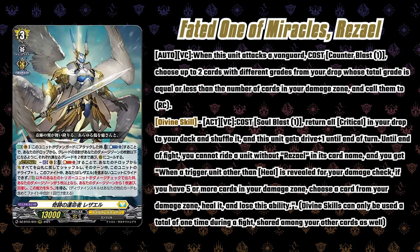Faded One of Miracles, Raziel. Its first skill is Auto: when it attacks a Vanguard, you counterblast one and choose up to two cards with different grades from your drop - the total grades has to be less than or equal to the number of cards in your damage zone - then you call them to the rear guard. They have to be different grades, so you can't call two grade twos when you're at four damage. At five damage you'd call a three and a two, at four probably a two and a one. Maybe it's just to make it less multi-attack-heavy.